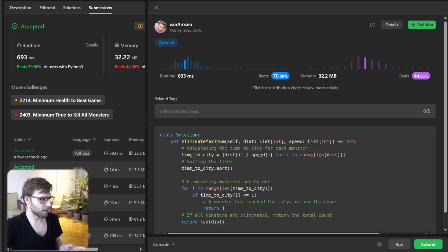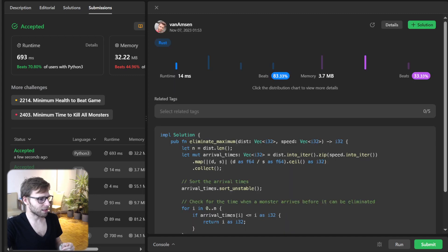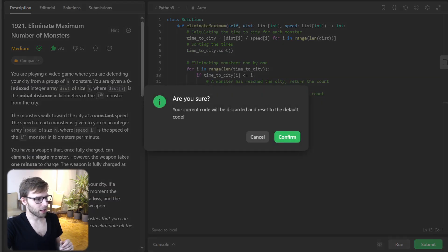It's working and we beat 70% with respect to runtime — 693 milliseconds. Other implementations were a bit faster. Java took around 4 milliseconds and Rust 14 milliseconds, but it differs across languages.